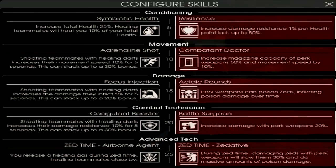The second build is pretty much just for solo play. That's going either Symbiotic Healing or Resilience at level 5, then Combat Doctor, Acidic Rounds, Battle Surgeon, and Zedative. Overall, the Medic isn't the best class to play solo anyway, but if you want to, you might as well go all right side, because you're just going to do a little bit more damage than you normally would.